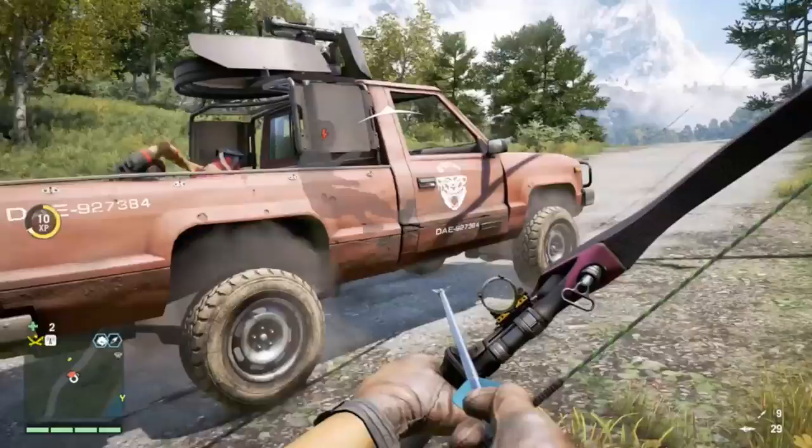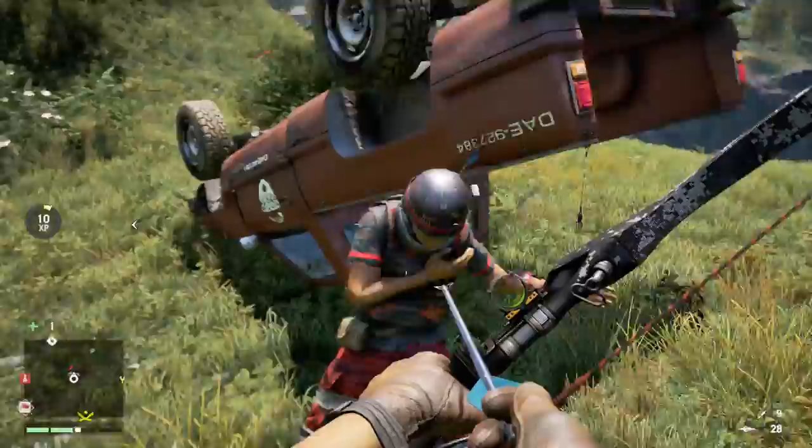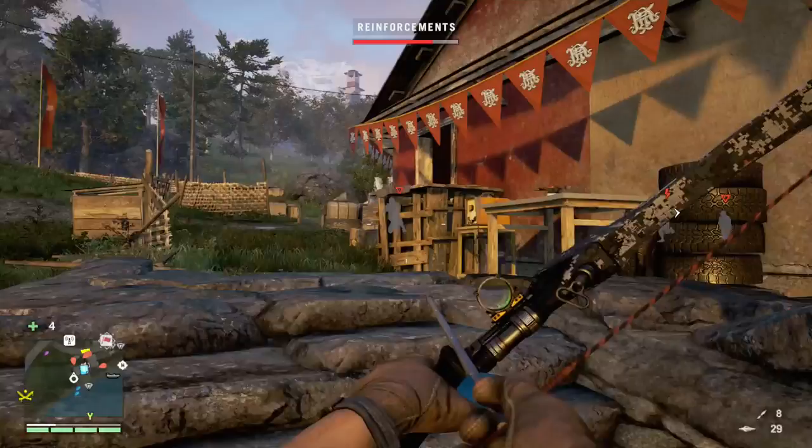What's going on everybody, this is Quinn from Low Tech Gamers and I'm doing a how-to video on the recurve bow, mostly because this is my most favorite weapon in Far Cry 4. In my opinion it's the best weapon in the game — it is completely silent, very deadly against humans and animals. Number three, you can reuse your own ammo, and if you've got 30 arrows in your quiver, that's a lot of killing you can do.